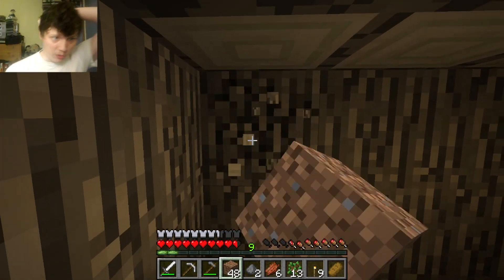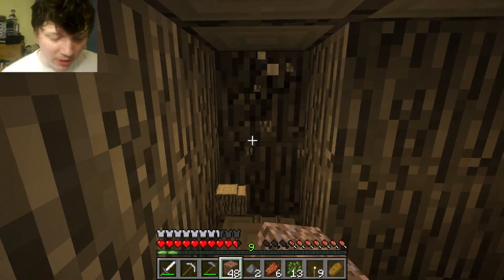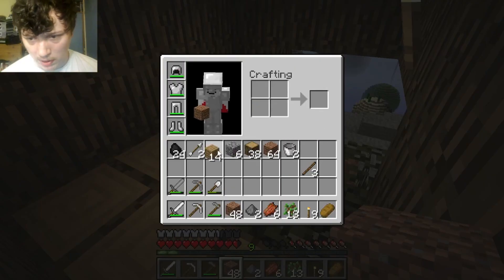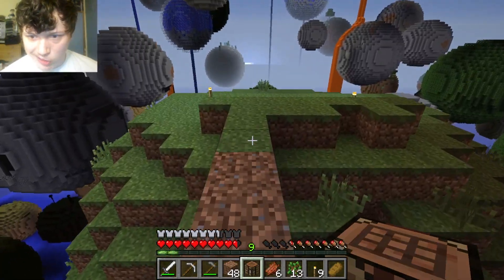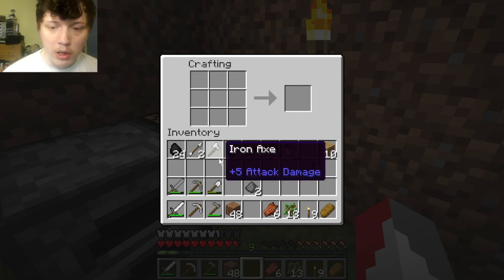We don't have any axe, so we're just going to have to very slowly mine through here. I guess I could speed this up and edit in. Actually, I could just take this out. I guess we could make an axe — there's no reason we can't. It shouldn't take a second. I'll meet you guys back up here. Okay, we've got an axe now.